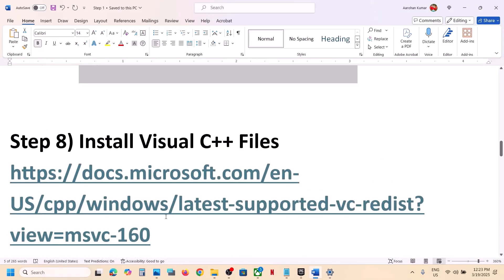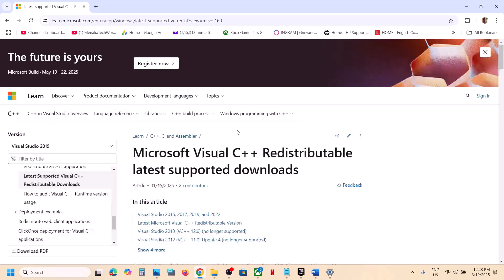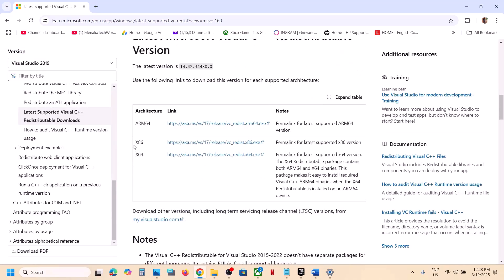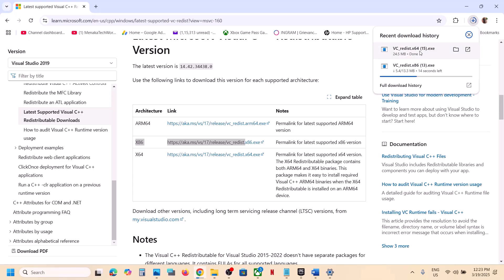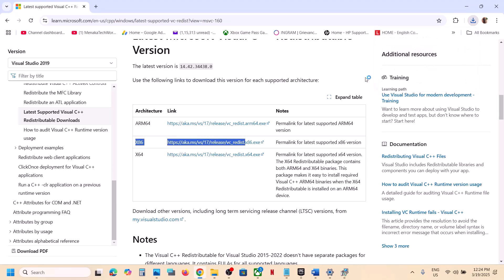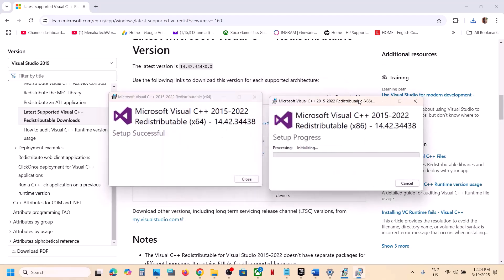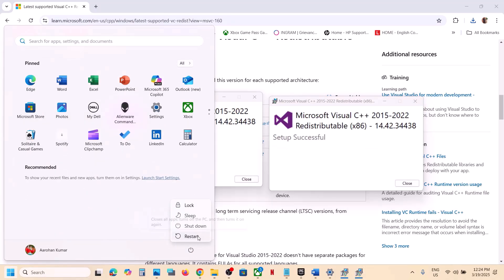The next step is to install Visual C++ redistributables. Copy the link provided in the video description and open it in your browser — it will take you to the Microsoft website. Download the Visual Studio 2015-2022 redistributable for both x86 and x64. Run each exe file; if you see a Repair option, click Repair; if you see Install, click Install. Make sure both are installed. A restart is required after this — restart your computer and then launch the game.